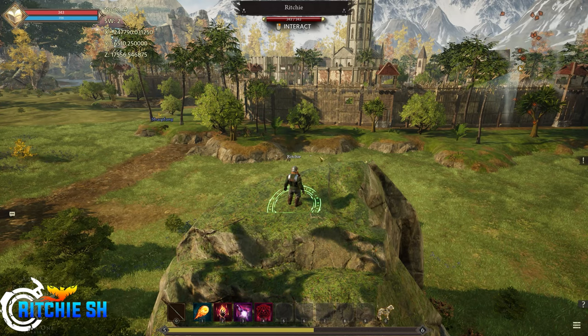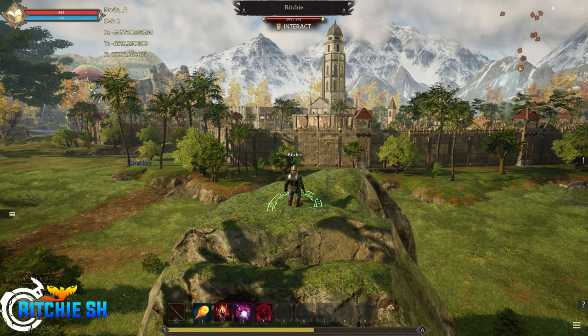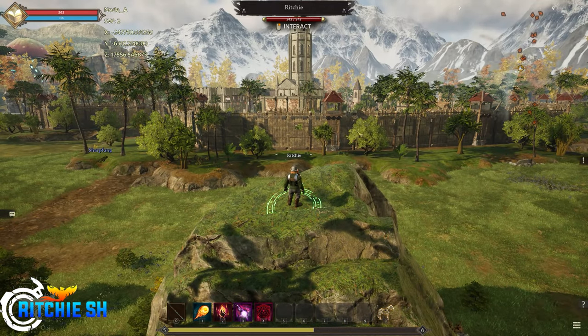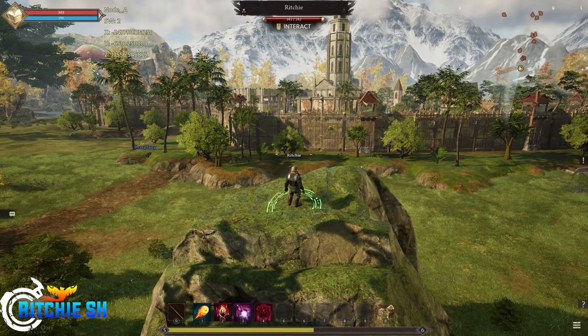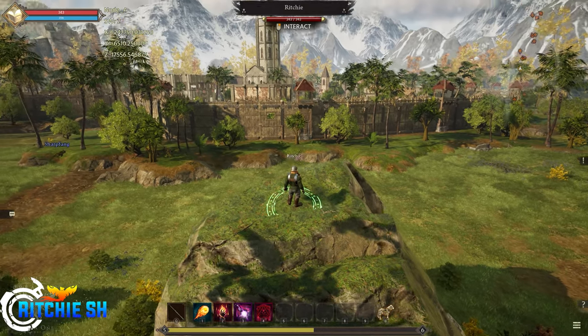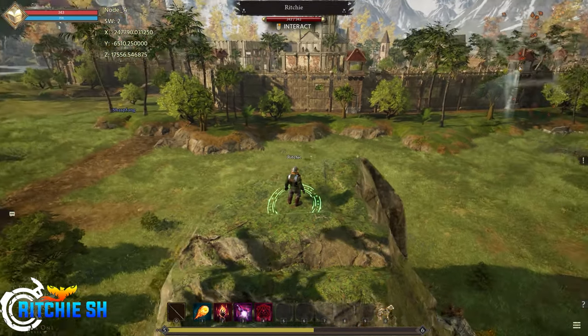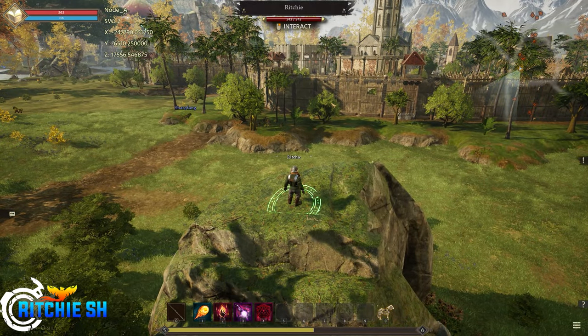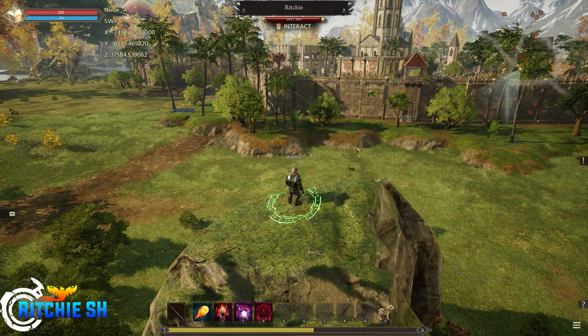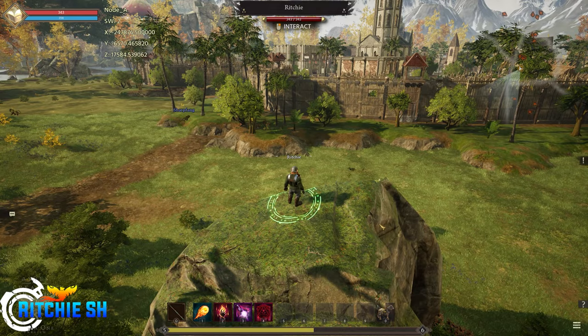What is going on everybody? Today we are exploring this stage 3 village node that is hidden right in front of me. This node is Kalar Human designed and is stage 3, and we're going to go inside and look at some of the features. I don't have enough money to do everything in here yet, but we're going to explore the node and see how it feels.